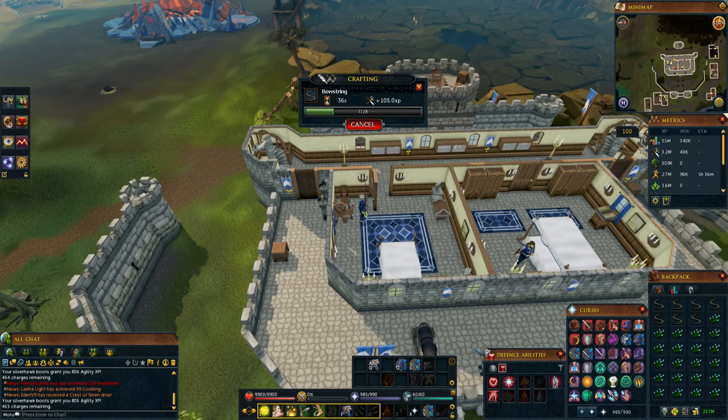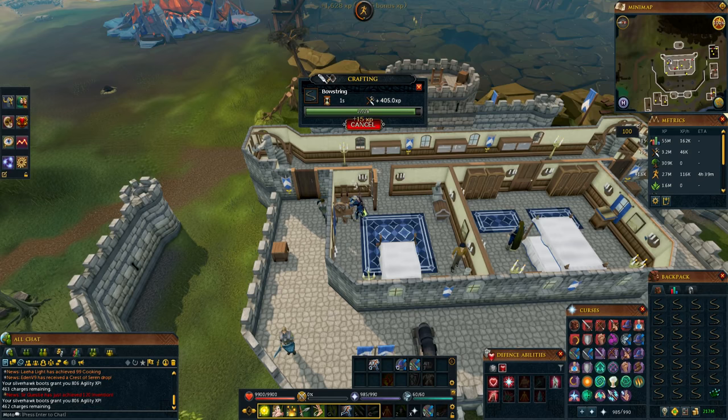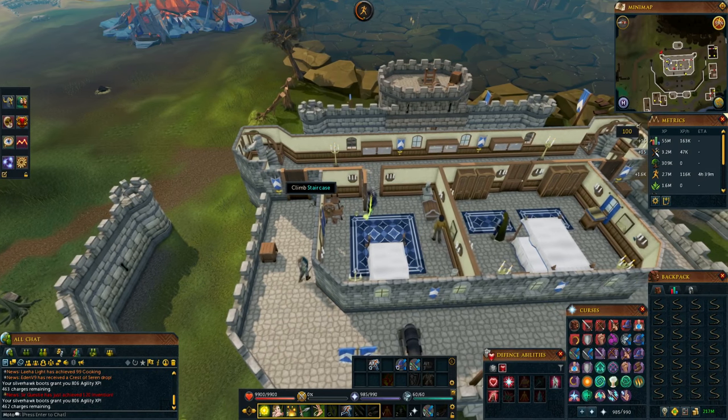This is pretty decent AFK — it started with 50 seconds to do the whole inventory, so you can just do whatever you want during that time. On top of being AFK, this is going to make you money as well. Especially since double XP is coming up, people are going to be buying bow strings to train their fletching, so the price is probably going to rise. Once you spin your whole inventory of flax, just head upstairs — there's a bank right up there.